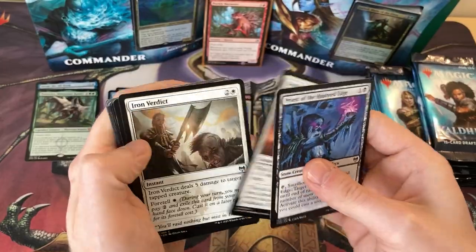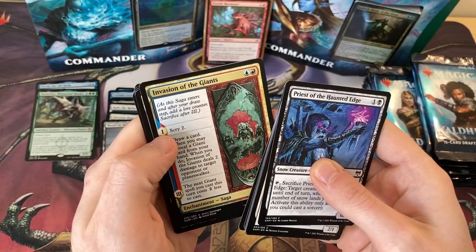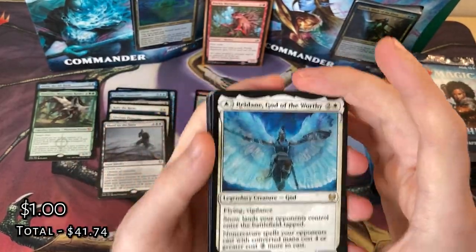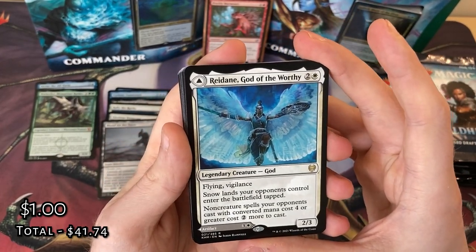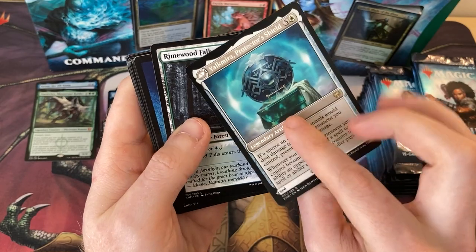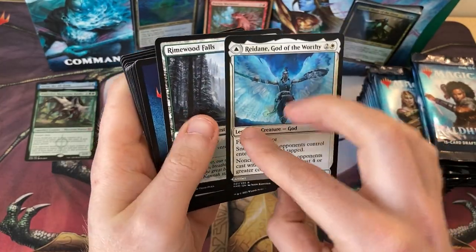Let's go back through these packs. Joinox again. I like the new Giant Tribal as well — this Saga is pretty good with that. We've got Redain, God of the Worthy — another God, dual-faced, flying vigilance. Snow Lands your opponents control enter the battlefield tapped, and with everyone being hyped about snow, I'm decking out their decks with Snow Lands. This is really annoying in a mono white aggro deck — removes one damage from you so you survive a lot longer.